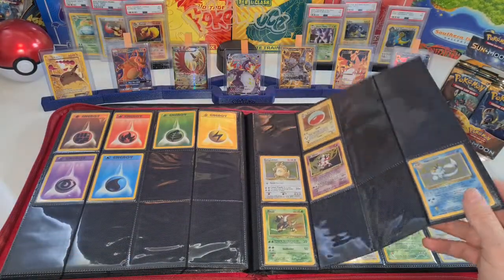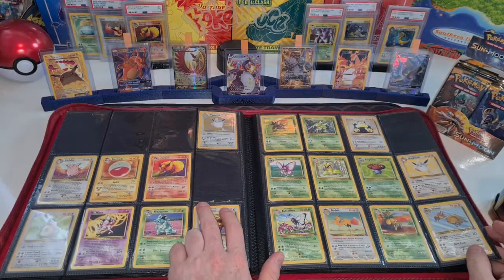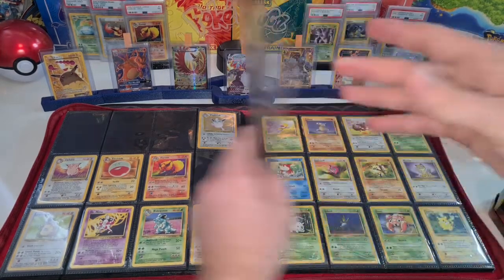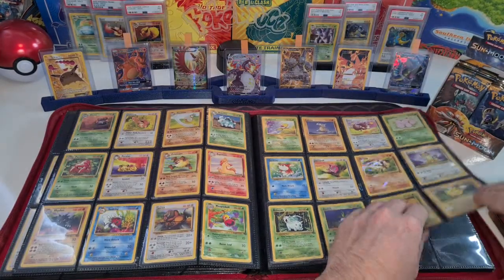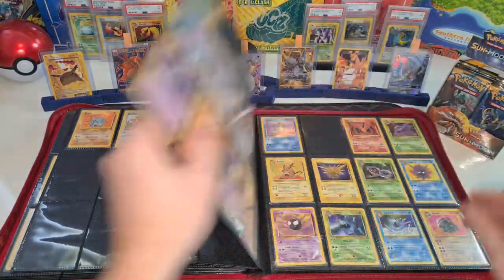And we have the Jungle set — missing a lot of the Jungle holos, as you can see. Missing number 20 and number 28. And then we got the Fossil set, also missing a lot of holos over there.